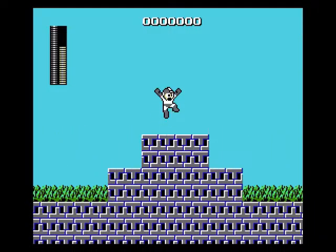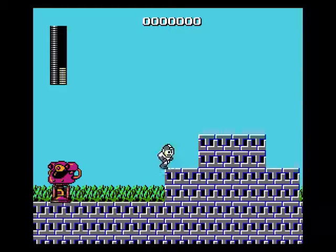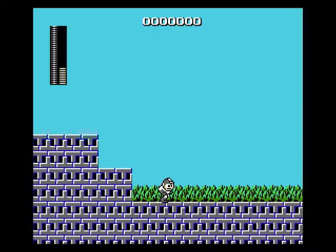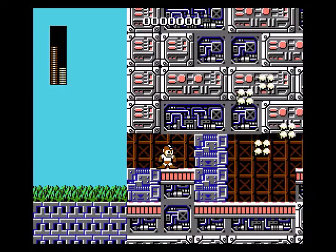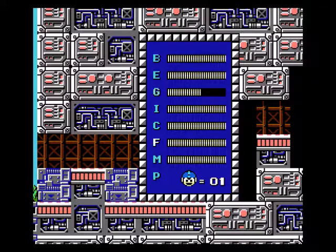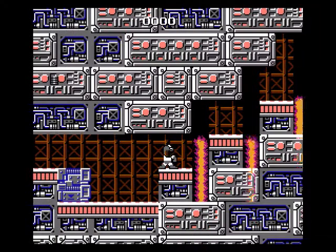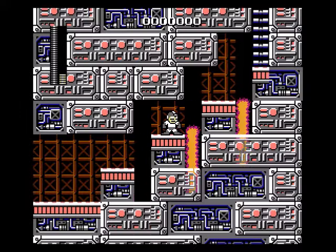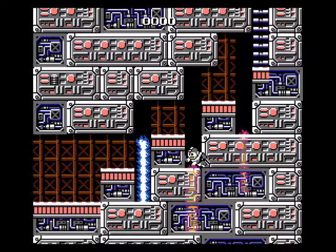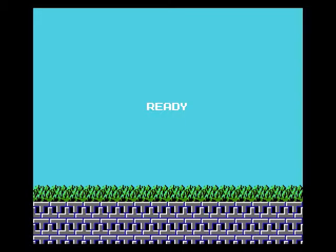I rather like how we actually have to break into Wily's castle by getting rid of those blocks out front — it's a neat touch. You don't really see anything quite like that in later Mega Man games. In two and three you go from outside to inside the castle without breaking in like that. In four, five, and six you just start inside the castle.